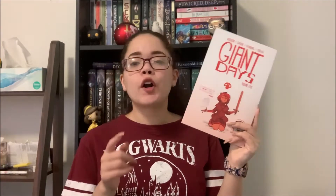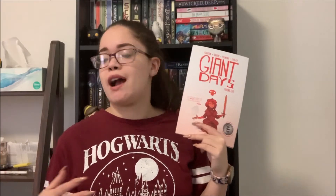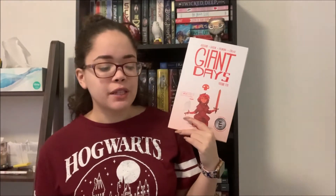Charms is a book with a white cover. To continue with the series I'm already reading, I'll be reading 'Giant Days Volume 5' by John Allison, Saarin Fleming, and Lissa Treiman. It's majority white with just red on it. Giant Days is a graphic novel series following three girls — Susan, Esther, and Daisy — who are best friends in their first year of college. I'll be reading this for Charms.